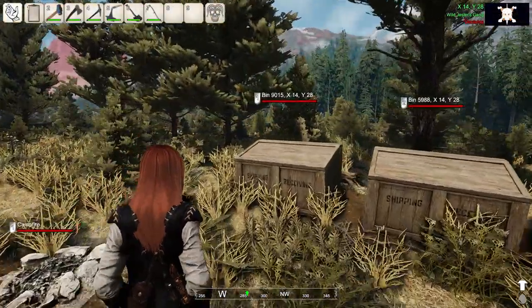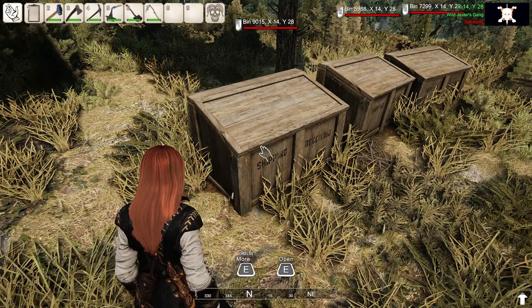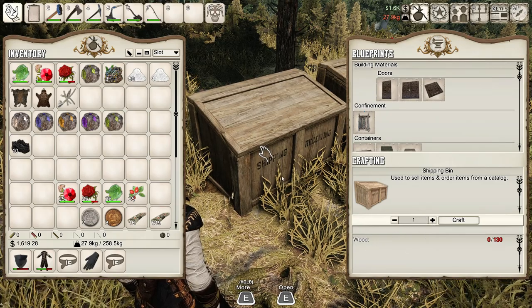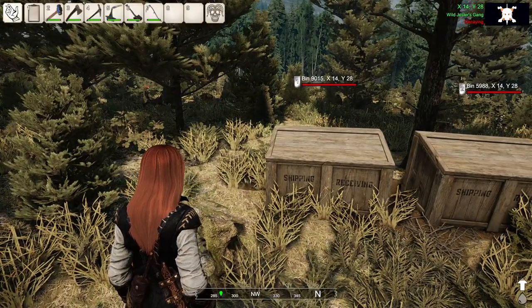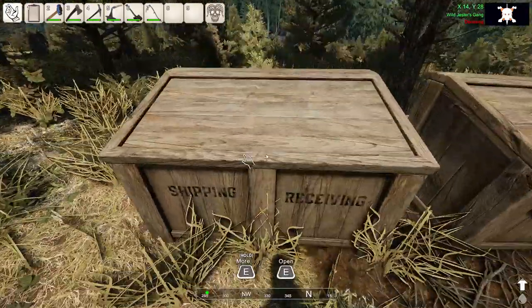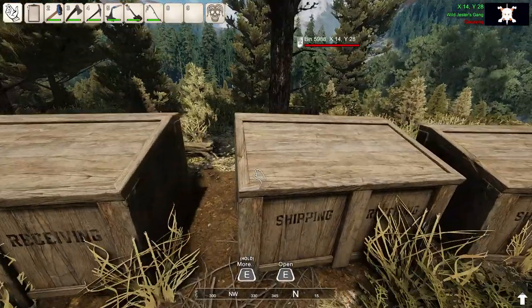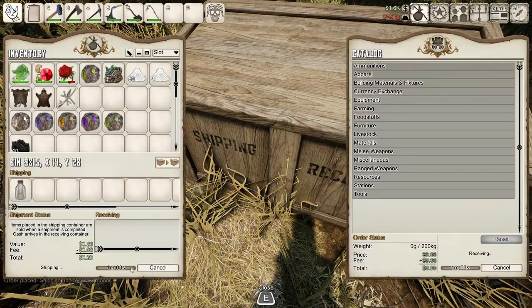Let's keep talking about the main and probably the more profitable way of making money, through shipping items. In your early gameplay, you are able to handcraft up to 3 shipping bins, which you can place at your base and start using whenever you need to. You can later upgrade your shipping bin to level 2 and then 3, which means your shipping bin will have more available slots to hold more items at a time. The process of shipping and selling items through a shipping bin only takes a little more than just a minute to complete.